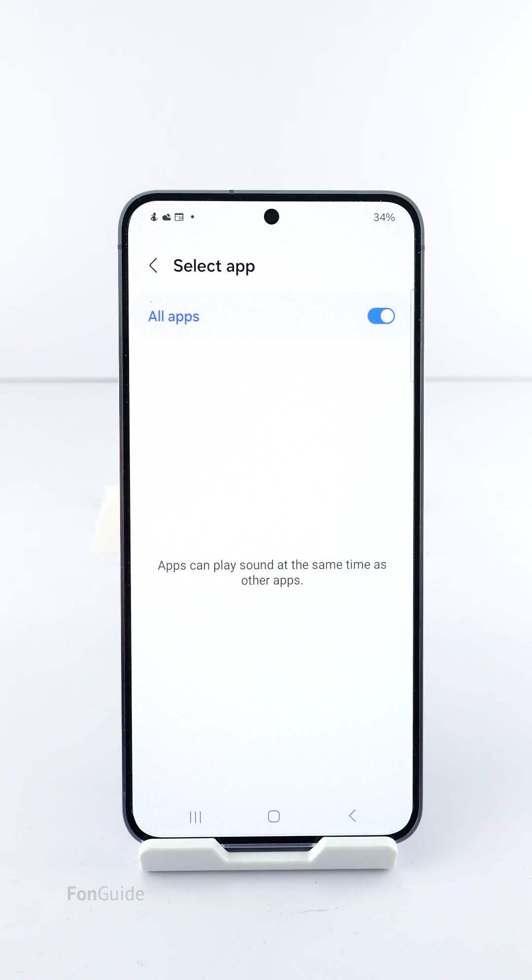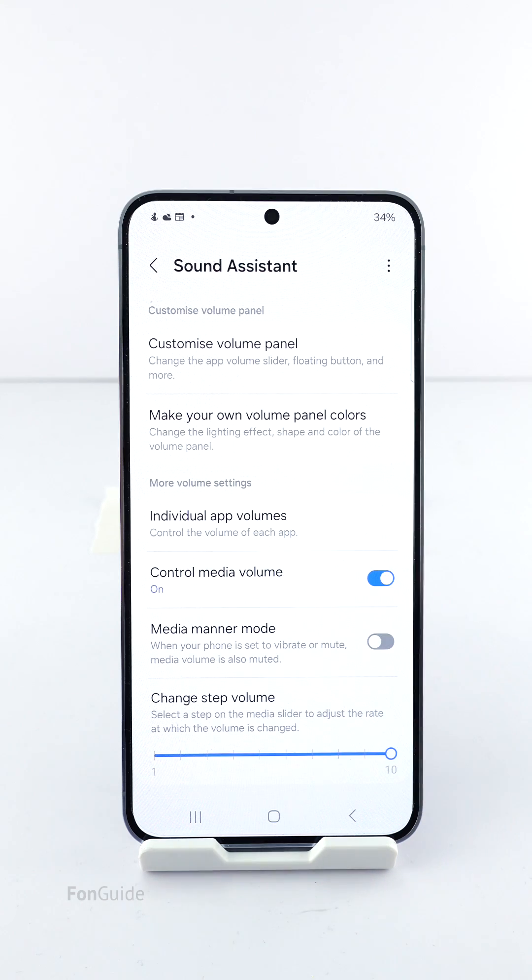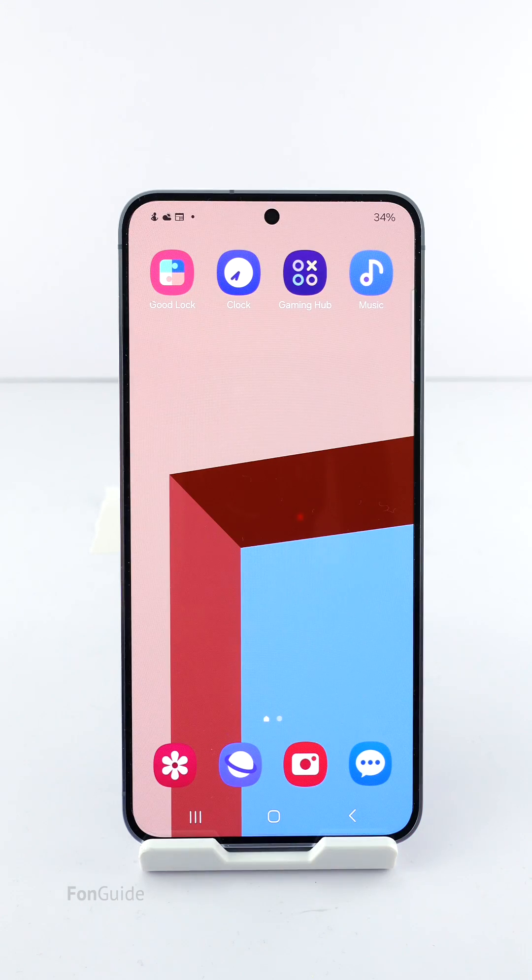This will enable all apps to play sound at the same time as other apps. Then go to 'Customize Volume Panel' and turn on this option. You will now have a customized volume panel with sliders for individual apps.